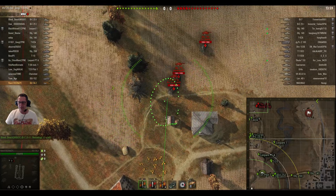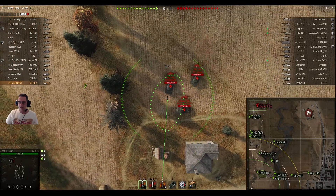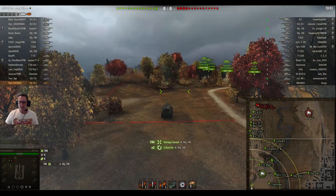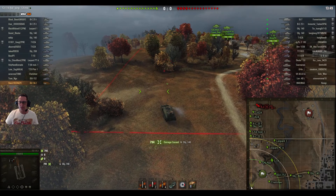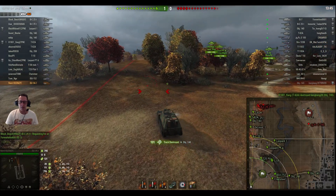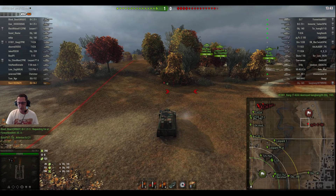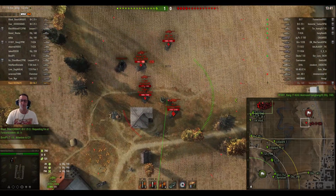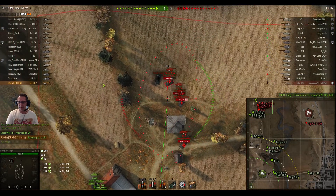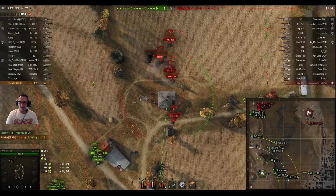Ravi lines up the enemy medium tanks with standard high explosive rounds loaded. The Object 140's tracked — he gets him for 794 hit points of damage. This time he does what he didn't do in the last game and relocates after his shot. He doesn't have to move a great deal, but he's still aiming at that swarm of medium tanks.